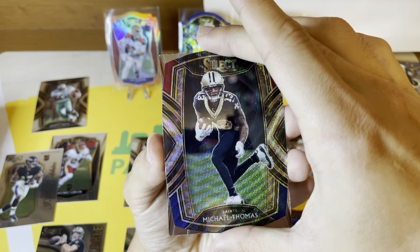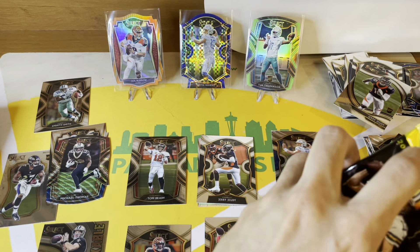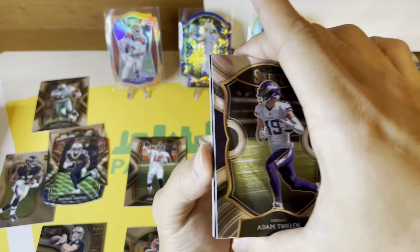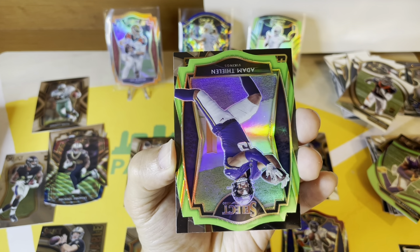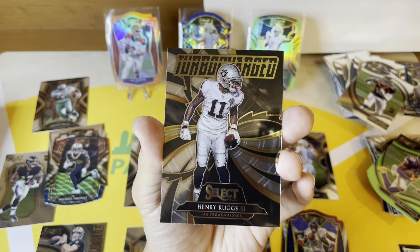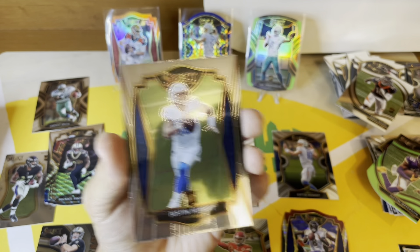Michael Thomas tri-color die cut club level, and a Jeff Okuda premier level. One pack to go, I still have another blaster — this is like Christmas, guys. Not to mention I already had a Herbert, and that Jefferson, and the Judy — probably made my money back on this. Adam Thielen, another Adam Thielen. Henry Ruggs on turbocharged — you can see what I'm saying about these inserts, maybe you guys like that.